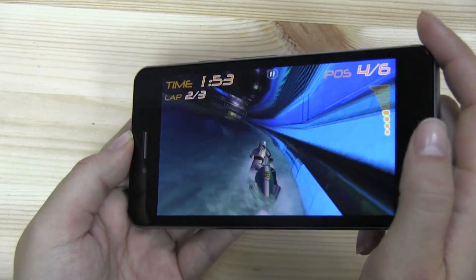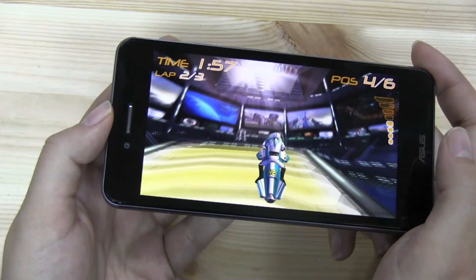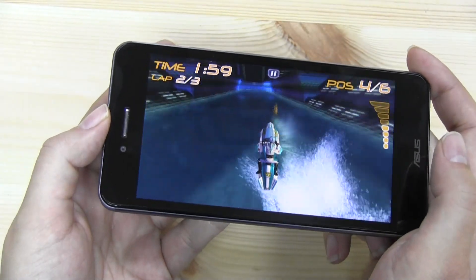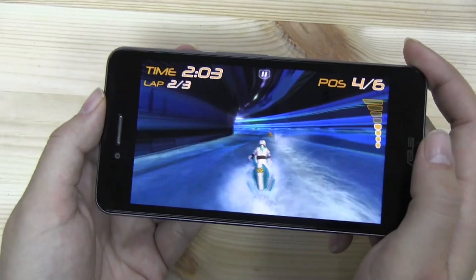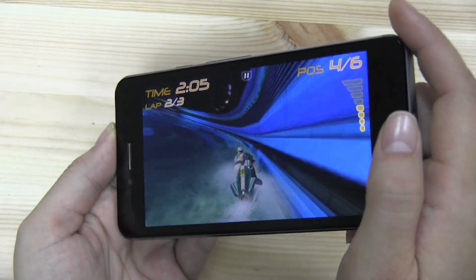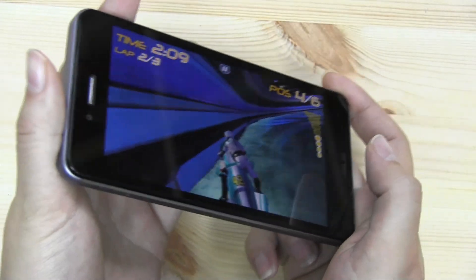Nicole Scott here from Mobile Geeks, and here we have Riptide GP running on the ASUS Pad Phone Infinity. This is a 5-inch smartphone running a Qualcomm Snapdragon 600 processor at 1.7 GHz, and the display is HD 1920 by 1080, which gives it a pixel density of 441.